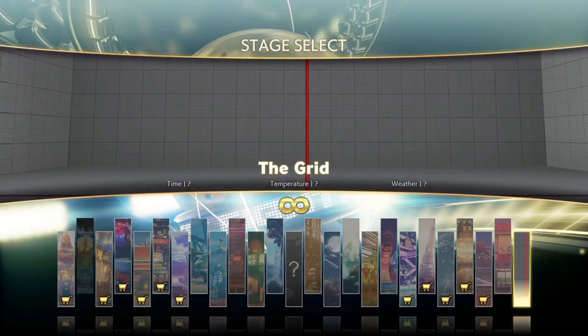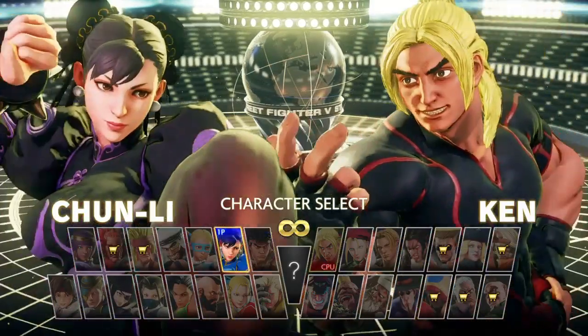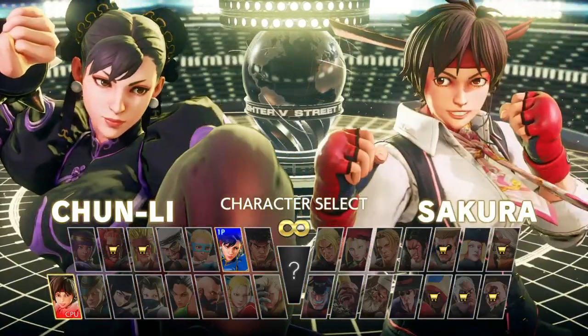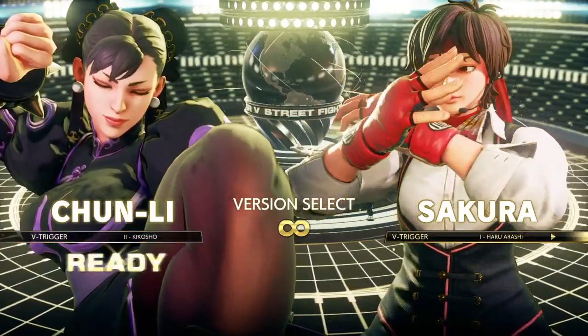So I actually purchased the Kasugano Residence stage, as you can see, and here I'll be checking out Chun-Li's second V-trigger which is her Kakosho. Overall I think it's a good V-trigger — I've been messing around with it online for a few nights now.